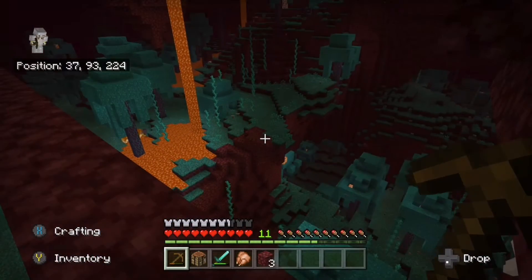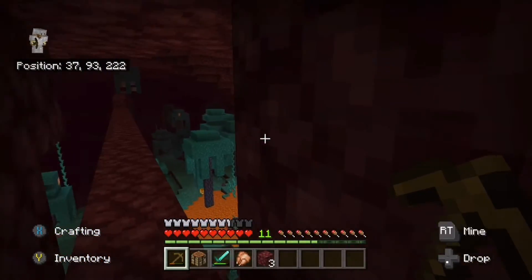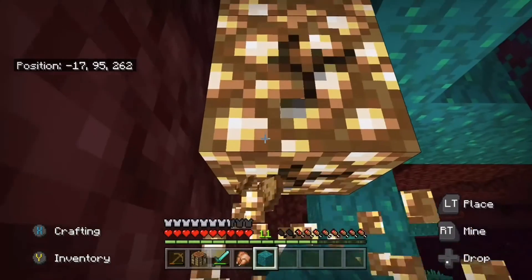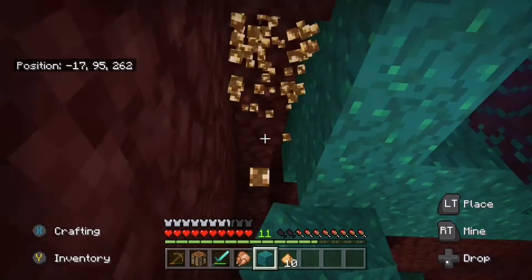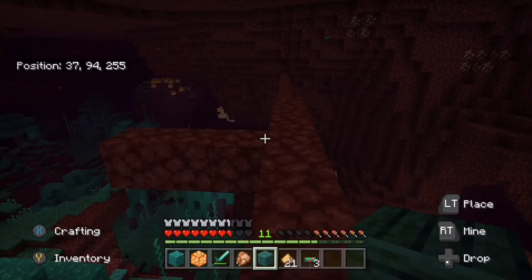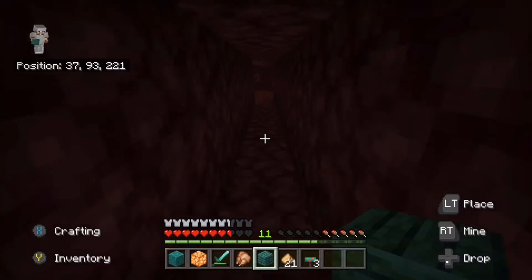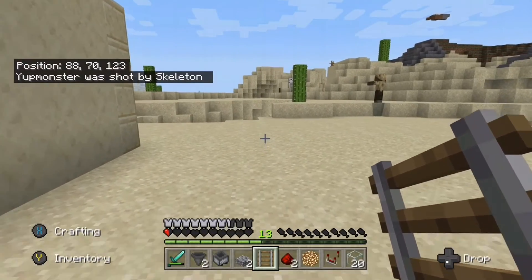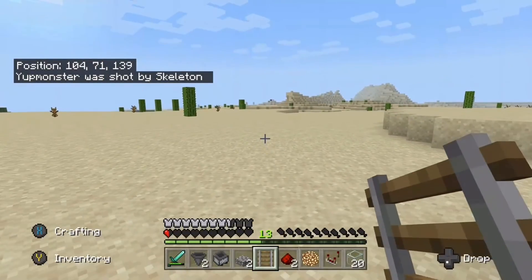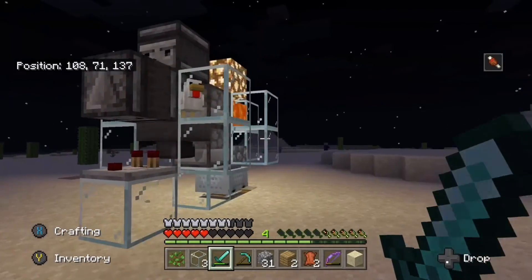Good news - I found glowstone, but the bad news is there was a ghast, so I had to think smart about how to get to it. I got to it anyway and collected it all, then headed back. I got way more than I needed - I only needed enough for one block, which is four glowstone dust. After safely bridging back up, I began construction on the farm in the overworld, and it's done!